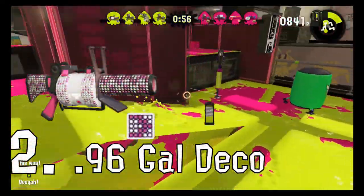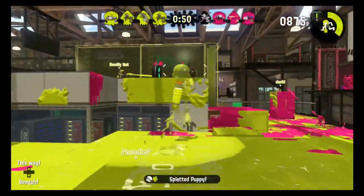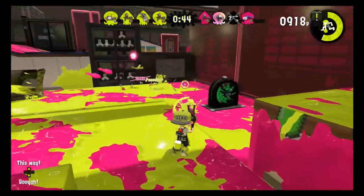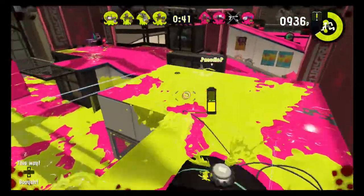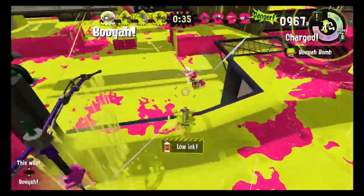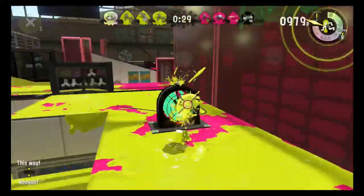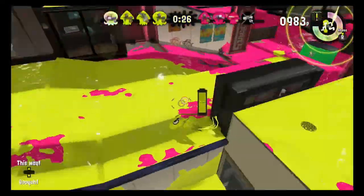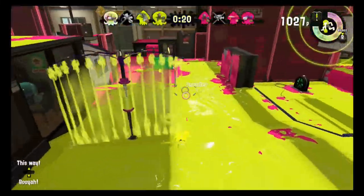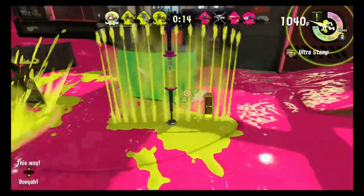Number two: the 96 Gal Deco. If you're hesitant to take on a Squeezer up close, the Bedazzled 96 is an option worth considering. Its range is only slightly less than the Squeezer's, and this gap can be safely closed by using a Splash Wall to take and hold a stronger position. Its ability to kill in two shots means that even with less than perfect accuracy, you won't need to land as many shots to take down your target. Against the Bubble Bomb combo, you can fall back to a safer position, use your wall to block the bubbles' advance, or use your Splashdown to wipe out the bubbles entirely.